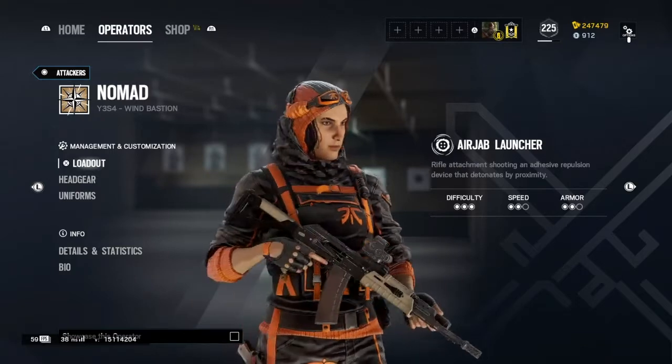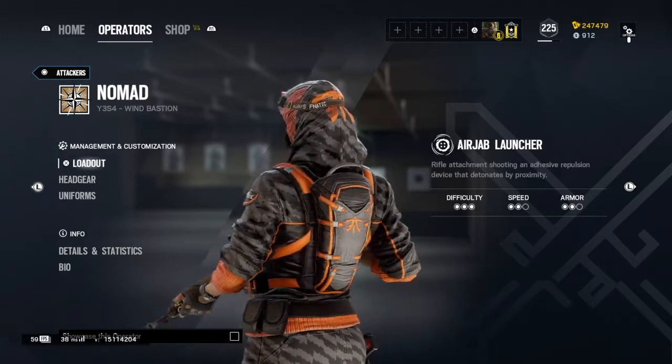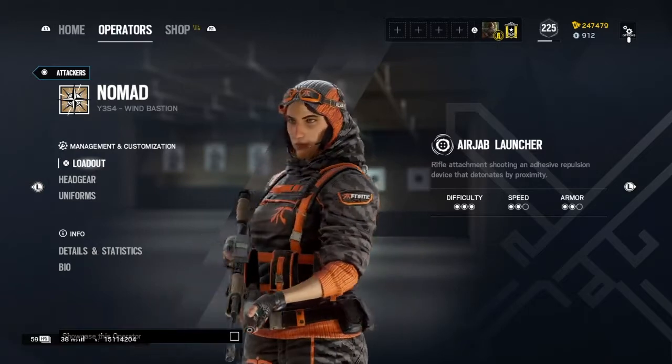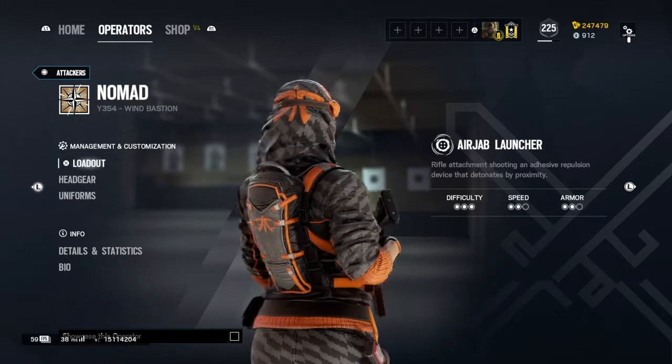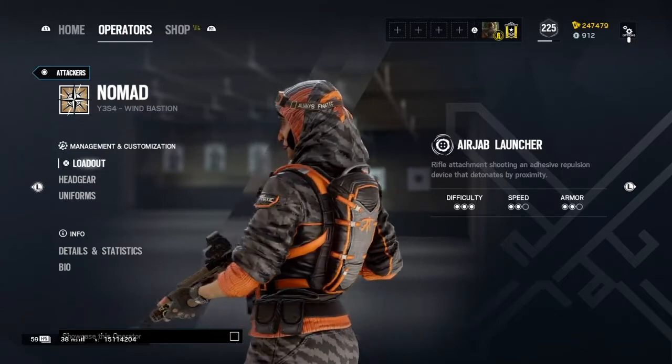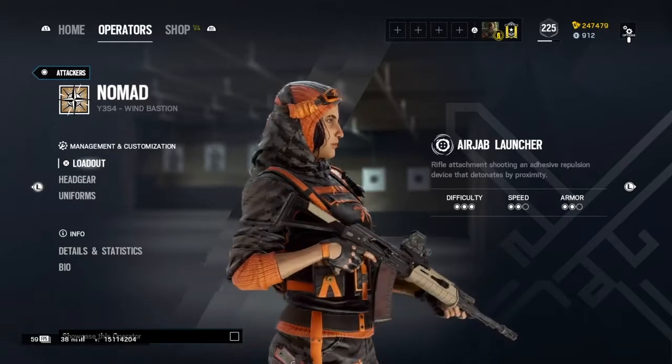Hello ladies and gentlemen, this is The Tactical Mind, my name is TheLost and welcome back to another video. Today's video will be going over Borders, Ventilation Room and Workshop. The operators we're bringing today are Castle, Pulse, Jager, Kahit and Smoke. The question for today is: who is your favorite attacker?